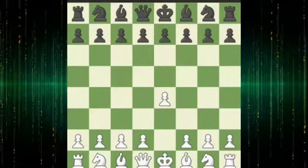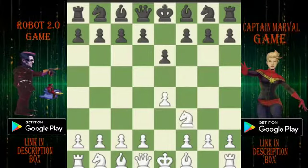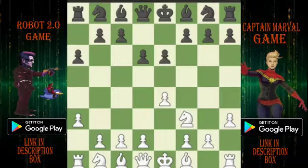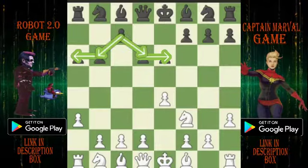White opens with E4, E6, NF3, D6, H3, A6, A3. Black opens with an eagle move, B6.